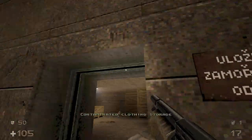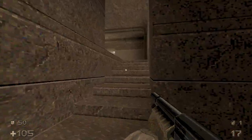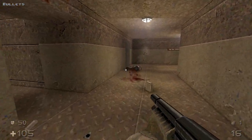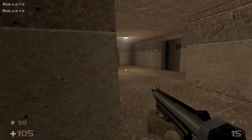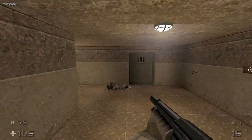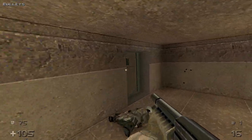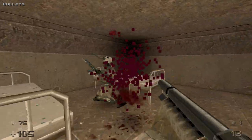There's a Mortuary, and this is the Contaminated Clothing Storage. Contaminated with what? I don't know. But we're just gonna continue on. There are some more grunts here — they aren't completely like Quake 1 grunts; they shoot projectiles instead of hitscan, but very fast projectiles. We're gonna continue on and shotgun these grunts down.